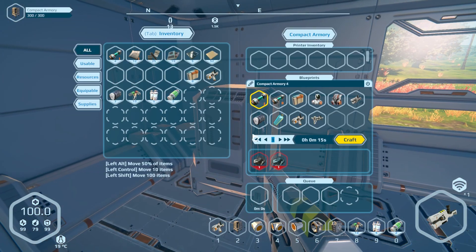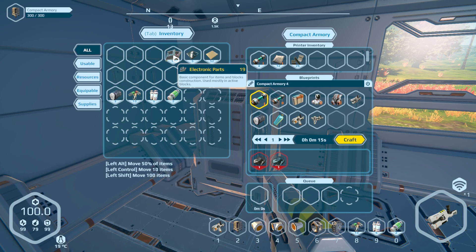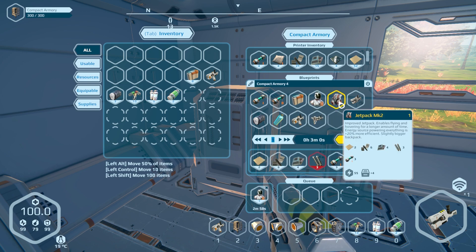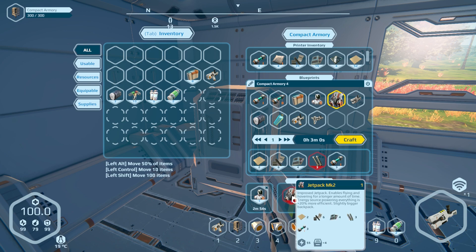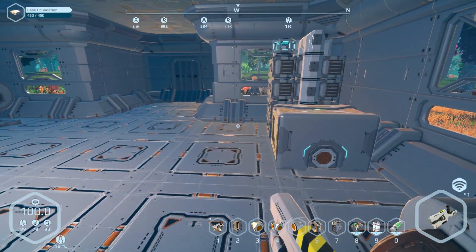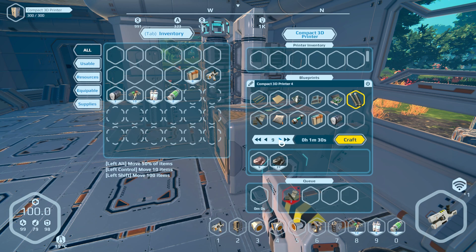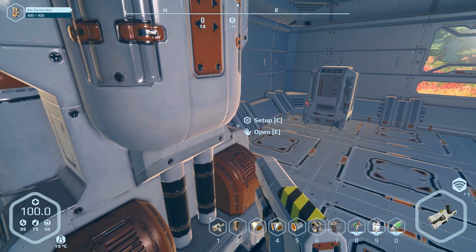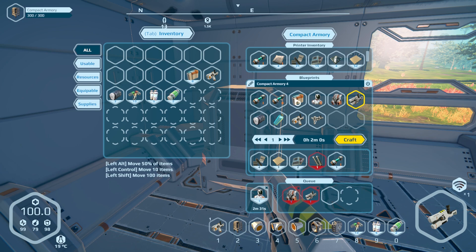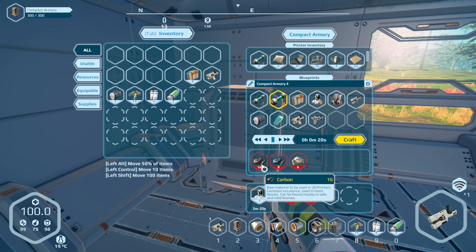We need the plating as well. Just dump all this in here — have to do it manually because it doesn't have a conveyor obviously. Craft one of those — no, we can't do that. We need three mechanical parts. We've got enough mechanical parts. Make some more of those in place, and then make one of those as well — the mechanical parts. Now it wants us to make the advanced ALMs.